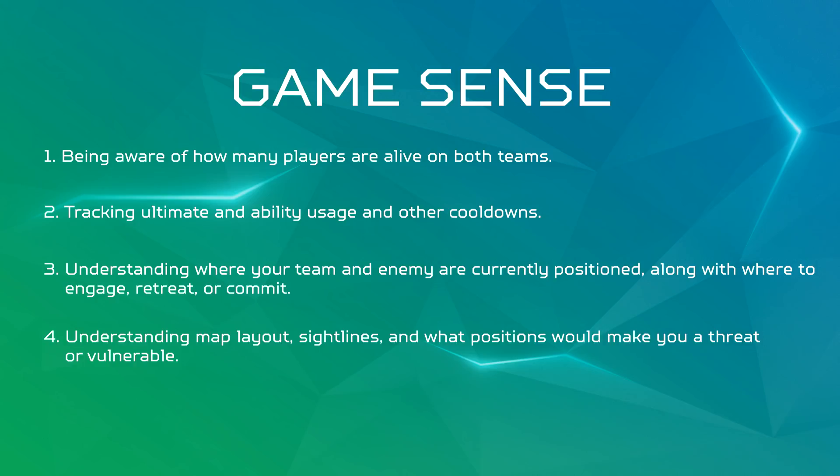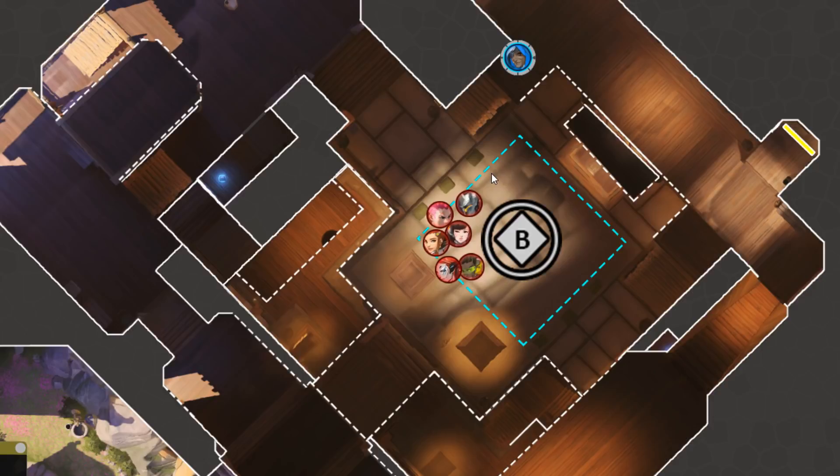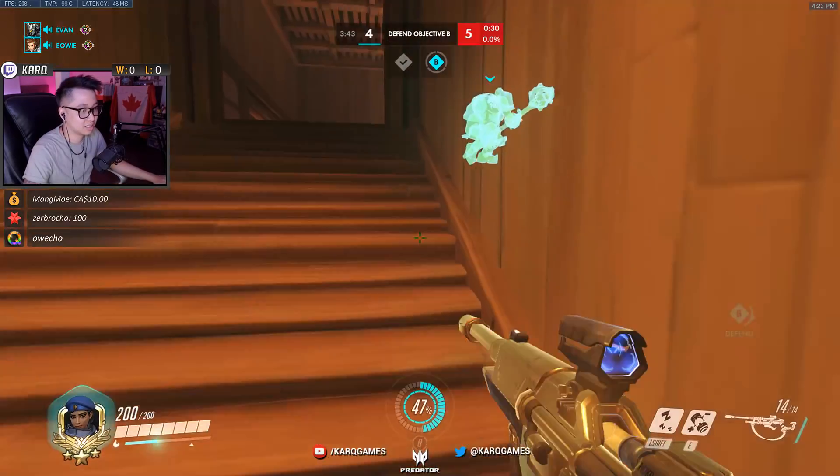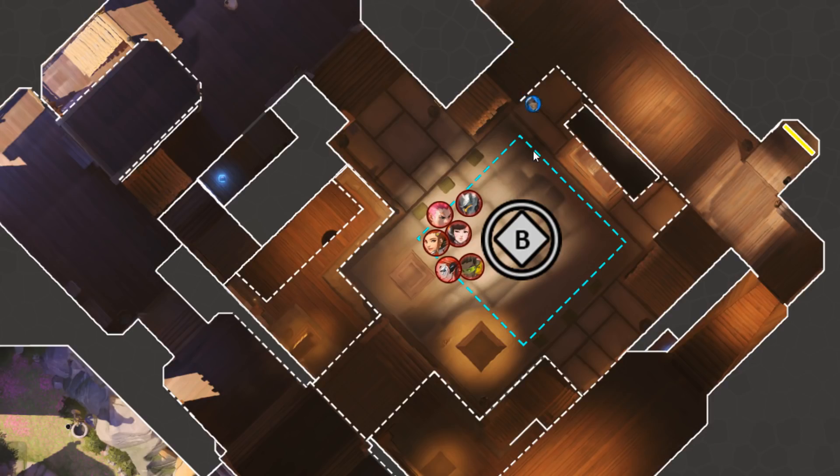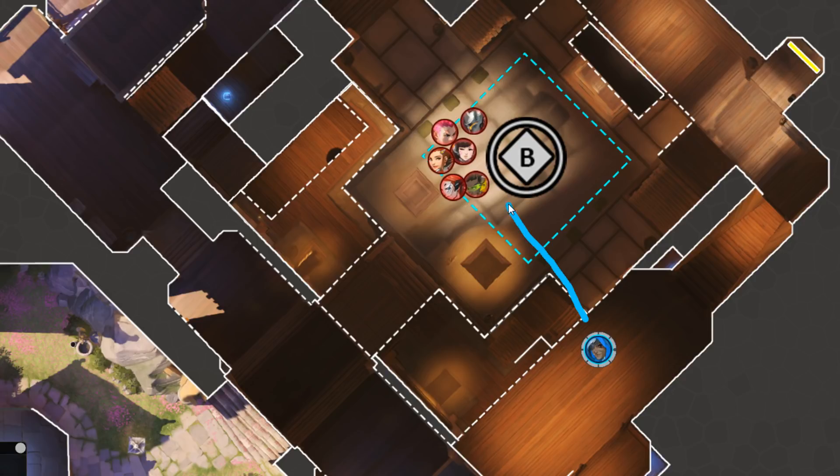Game Sense is also understanding the map layout, sightlines, and what positions would make you a threat or make you vulnerable. A big part of Overwatch is high ground control, and having an understanding of the map layout and areas that either make you a threat or put you in a vulnerable spot is a big part of Game Sense. A concrete example: if the enemy team is attacking second point Hanamura with a GOATS comp of Reinhardt, Zarya, D.Va, Lucio, Brigitte, and Moira, and I'm a defensive Ana player who positions by my spawn up the little stairs, I put myself in a vulnerable position where all six of them can rush me down very easily. If I had the Game Sense to understand their composition, I would instead position on high ground — now only D.Va can fly at me and maybe Lucio can climb up, and those are the only threats. I've effectively reduced my risk simply because I understood what the enemy team was trying to achieve with their composition and acted accordingly.